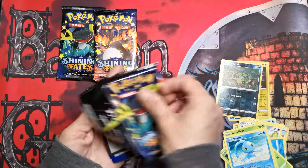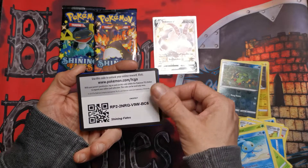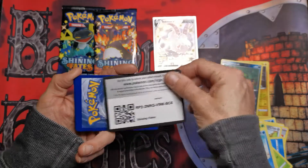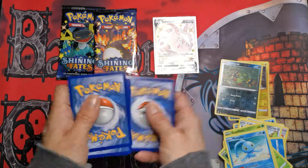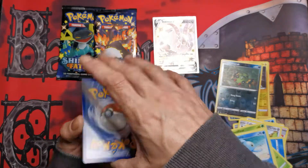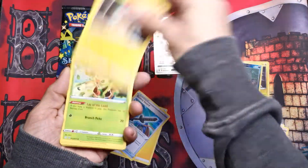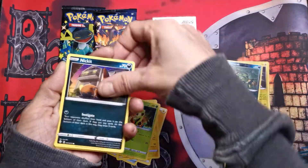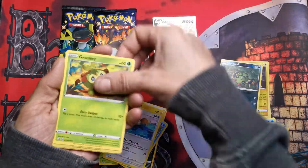Graybeard, we'll just leave that one out — that one's not going to make it. Make sure that one goes in the garbage so we don't try to give it to a subscriber. If you guys ever get a code card from us and it's already used, we super duper apologize in advance — sometimes the kids are in here cracking packs and things get a little disorganized.